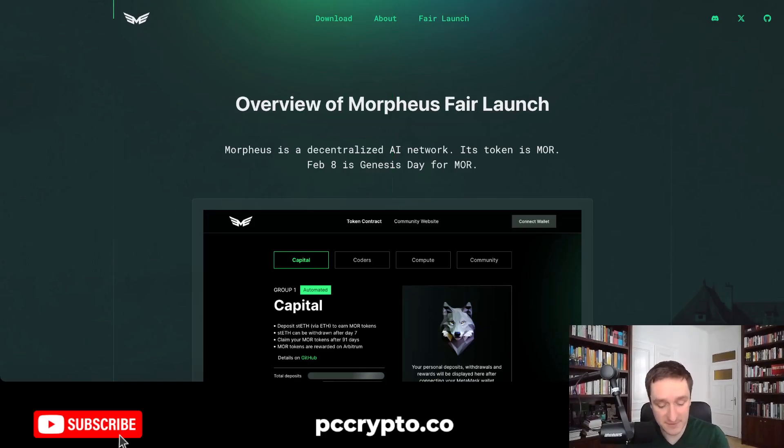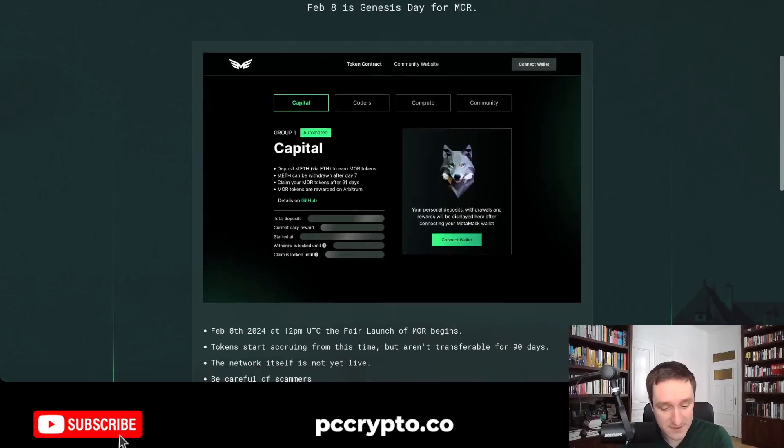There are a couple of steps that you can engage with when it comes to Morpheus. The first phase already started — this is the phase where you actually commit capital. So you commit staked ETH to gain some Morpheus tokens, and you'll be able to claim them in May. You can also join as a coder, as a computing platform, and as part of the community. Things like writing about Morpheus or doing videos will also be rewarded to a certain extent.